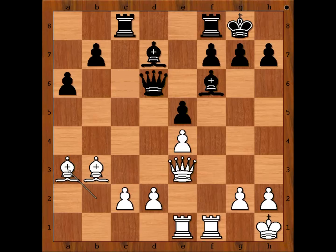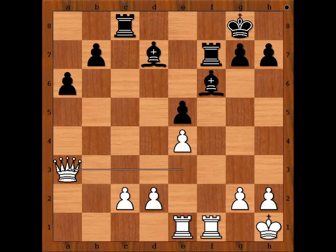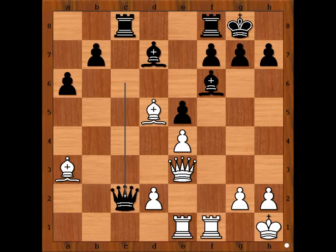Queen to C6. If Queen takes Bishop, then Bishop takes on E7 check, and after Rook takes Bishop, Queen takes Queen. So we have Queen to C6. Bishop to D5 was played, attacking the Queen — though more obvious was Bishop takes Rook. Spielmann is sacrificing the pawn. Queen takes on C2. Rook takes on F6 — again, more obvious was Bishop takes Rook, but this is the best move.